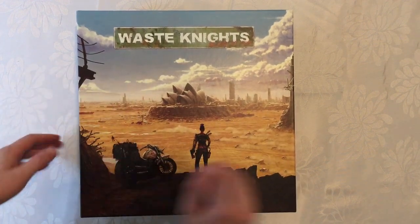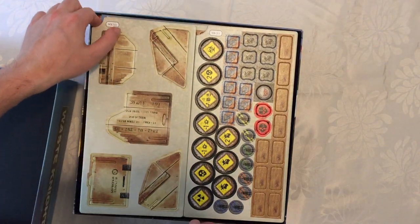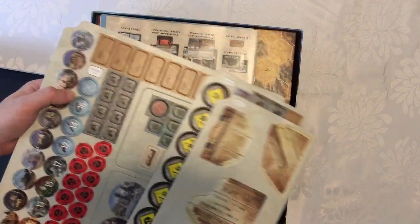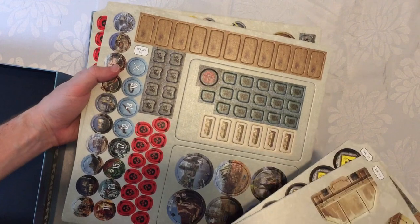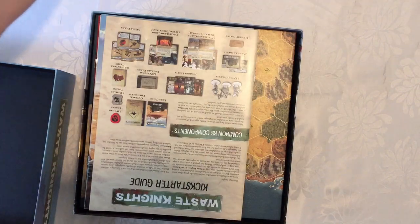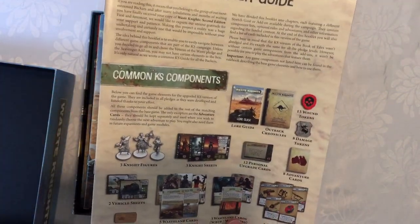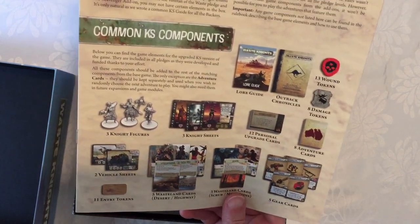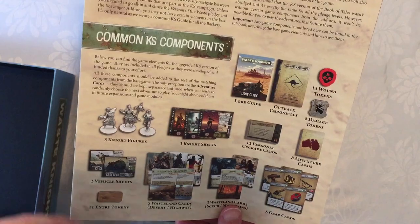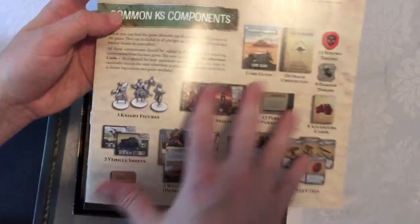Nice and glossy looking cover on this one. You'll get some punch boards — a couple of them here. This one here is a Kickstarter punch board, which I found out — it says KS up in the top left there. You'll get this Kickstarter guide, which is absolutely fantastic, listing out all the components that come with the Kickstarter version if you went for the Veteran Pledge.